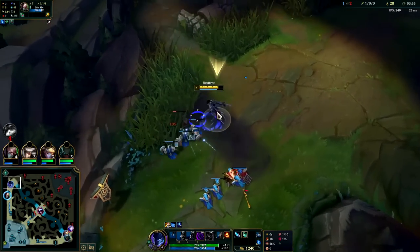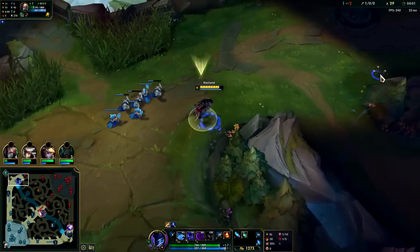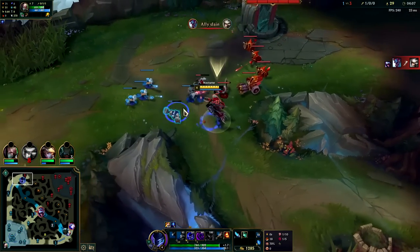We're going to try to get as close to him as we can and get the fear on. He spell shielded it — a bit early there and Singed almost just gave him the gold, which would have really sucked. We're fighting on top of our trail, but we really want to finish shoving in the wave. We're going to try to hold it off to the side so it will crash into the tower.